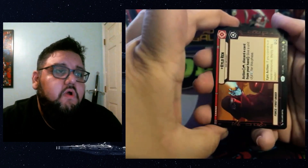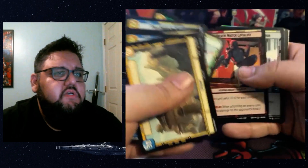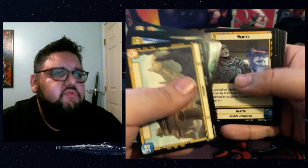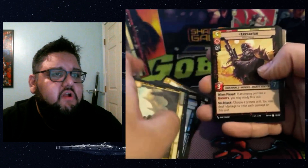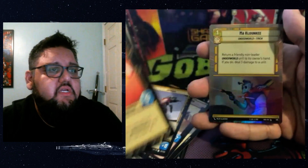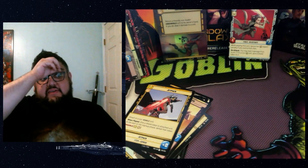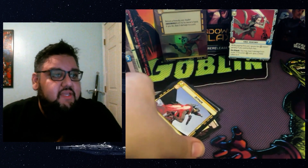Kylo Ren — I think this is my first Kylo leader. I'll put that off to the side; I want to make sure I have all the leaders so I can build whatever I want. We have a rare Xanadu Blood and a hyperspace foil Mclunky — that's pretty cool. Mclunky is one of my favorite cards in the set. I'm probably not going to trade that — I'm definitely going to keep that. It plays really well with all the underworld stuff.